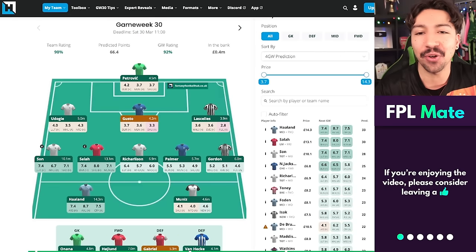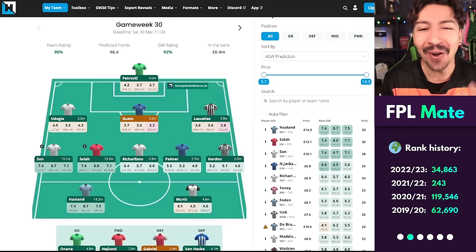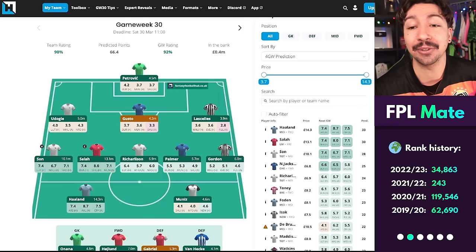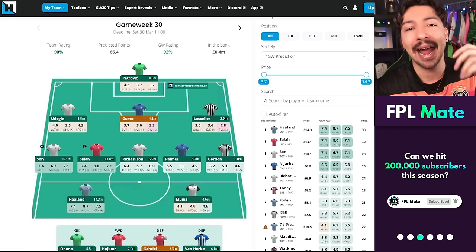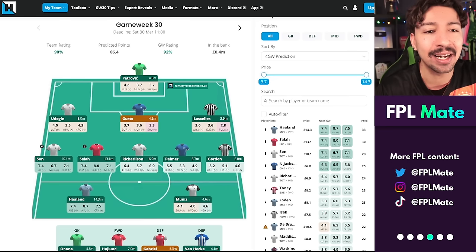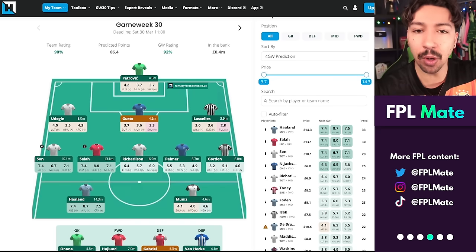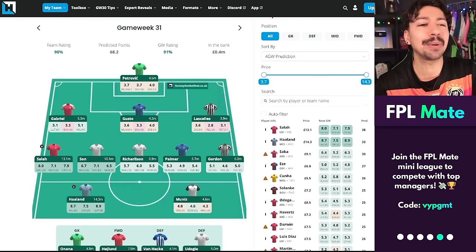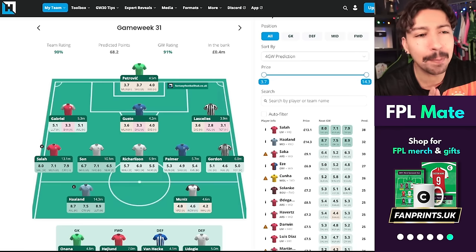We're back on the Fantasy Football Hub My Team Tool — a tool I like to use for planning future game weeks and getting predicted points. The link is at the top of the description. Here is the team loaded up, and we're going to go week by week to show exactly how it works. In game week 30 you've used your wild card. Moving into game week 31, things look slightly different: we'd be looking to play Gabriel against Luton rather than Udogie against West Ham — just one switch there. We'd probably be looking to roll our transfer or make a luxury transfer.